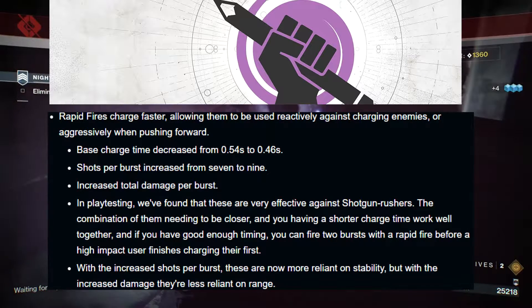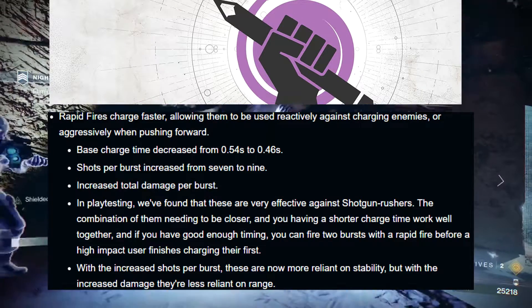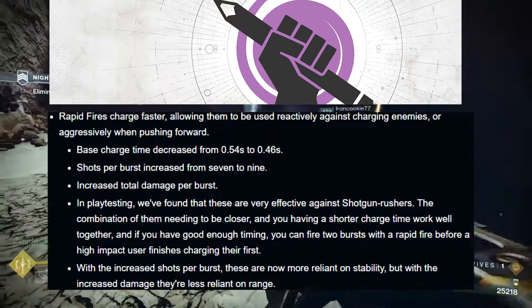Rapid fires charge a little bit faster. Base charge time has been decreased from 0.54 seconds to 0.46 seconds, shots per burst increased from seven to nine, and total damage per burst is increased.